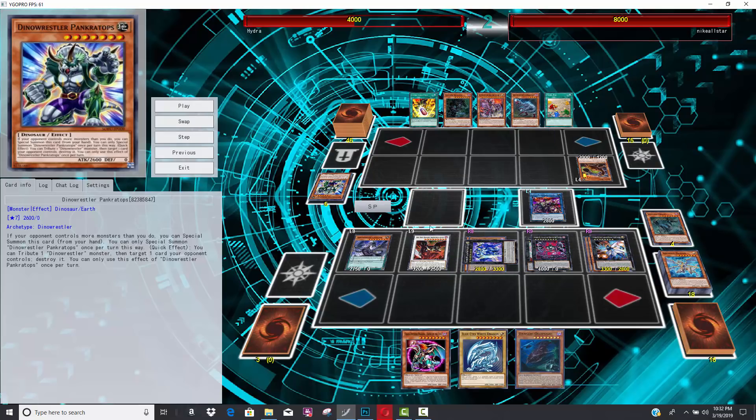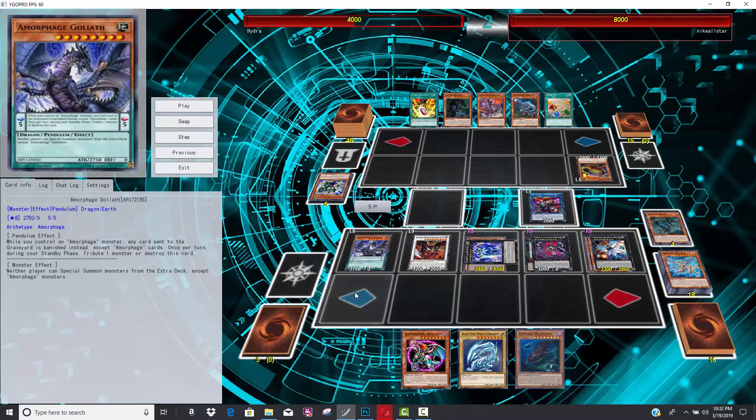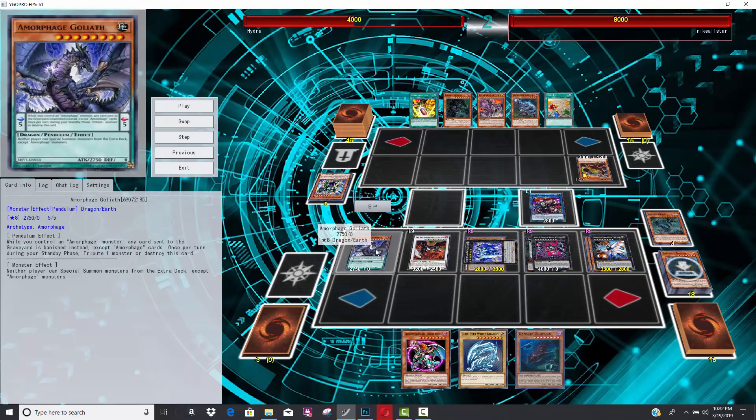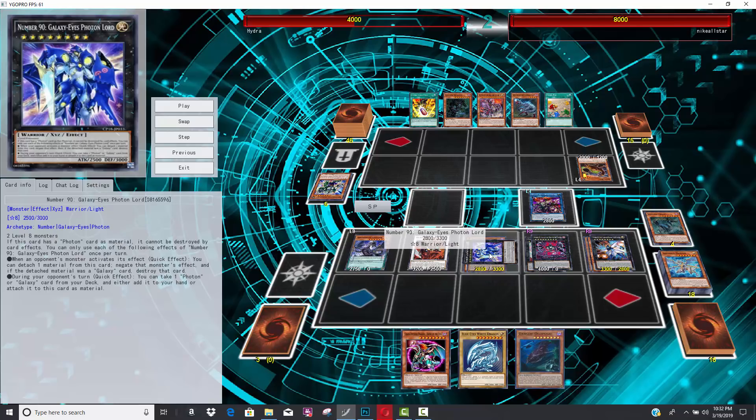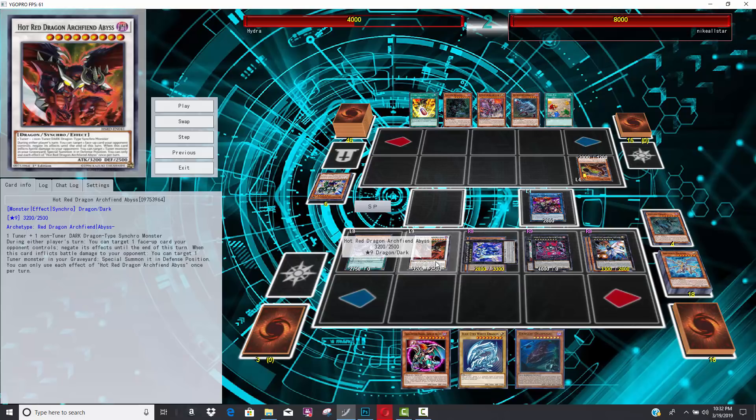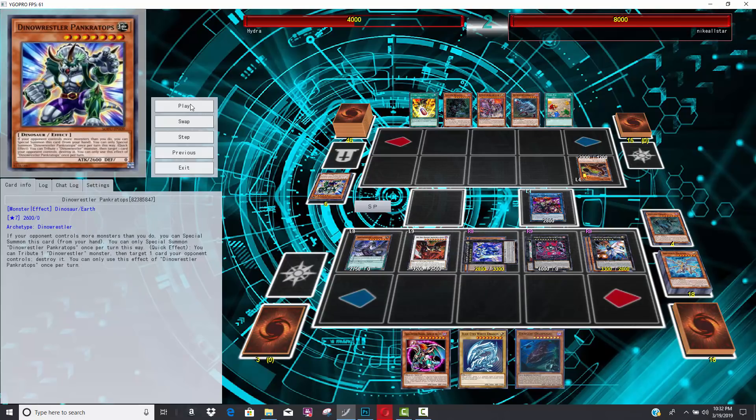And now when you look at this board, these are the type of boards that are pretty much auto-win, where your opponent will not be able to use their extra deck unless it's for an Amorphage Monster. Also, you got Number 90 and Number 38 for negation. Plus, you have Hot Red Dragon Archfiend Abyss, so you have three negations plus no extra deck.